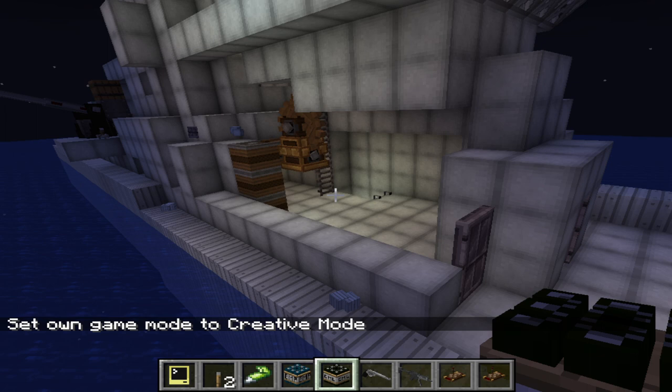Perhaps better armament would be quite prudent on this vessel rather than just aluminium foil. But aluminium foil does look nice — it doesn't matter that it is weak, as we can see here.